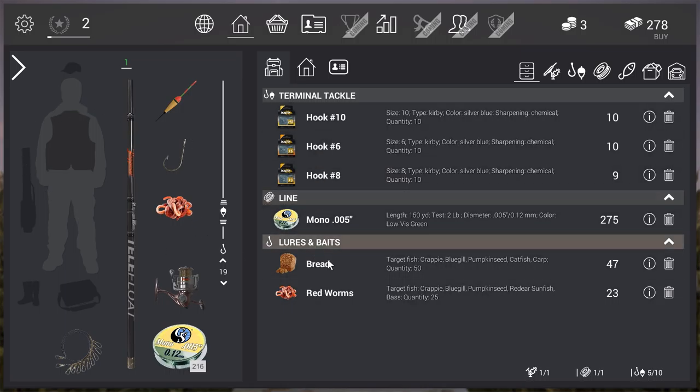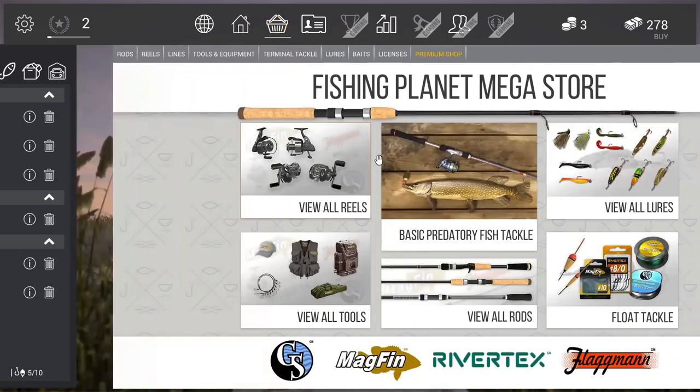Maybe we can go have a look in the store, but in the beginning don't buy everything — the store is really, really big. About hook sizes: if you're not into fishing, the bigger the number the smaller the hook, except when there's a zero behind it. The first hooks you got — size 10 is the smallest, size 6 is the biggest.